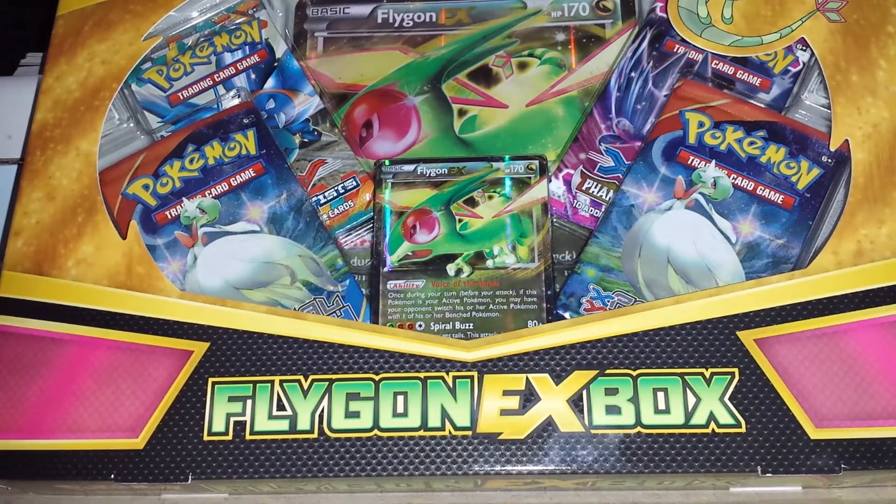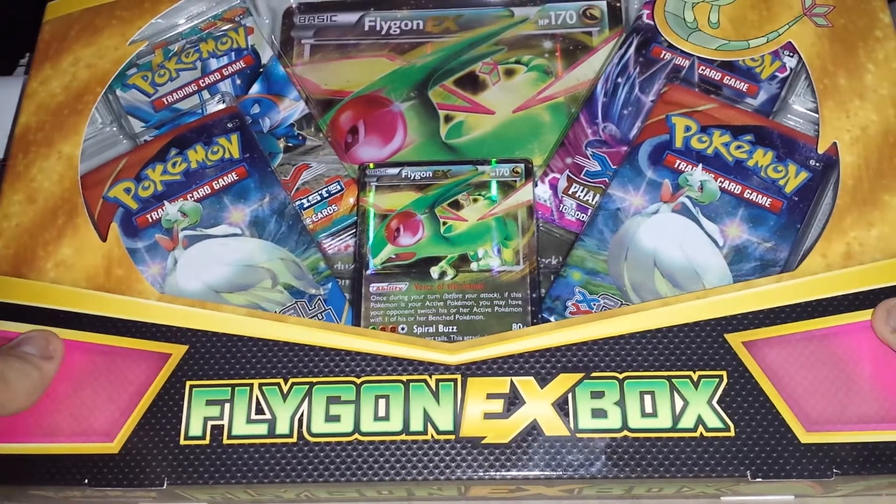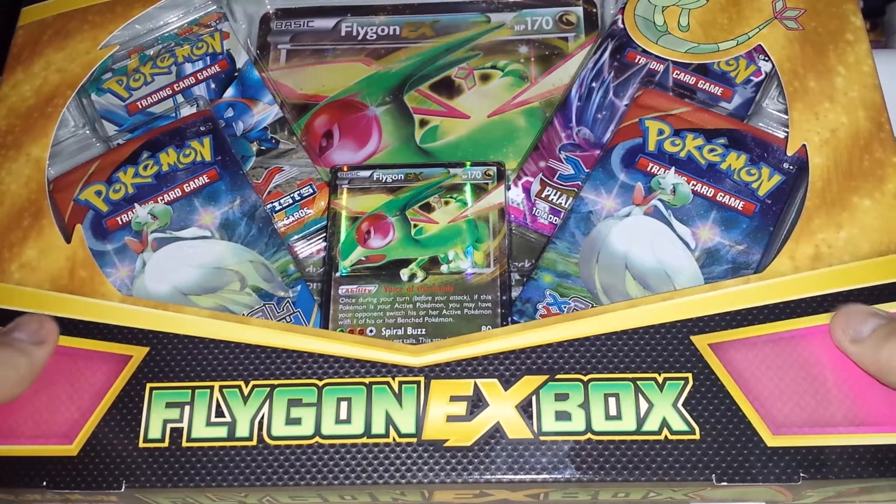What's going on everyone, this is Dylan here. In today's episode we're gonna be opening up the new Flygon EX box. I saw this at Walmart today and I figured why not — I got 20 bucks so I'm gonna go ahead and just pick this up.